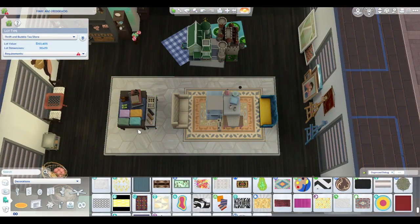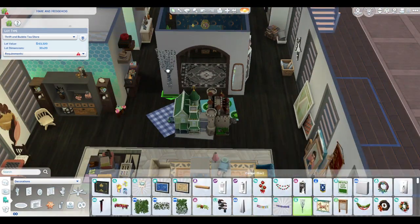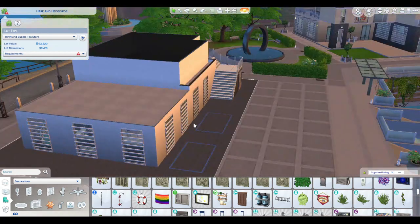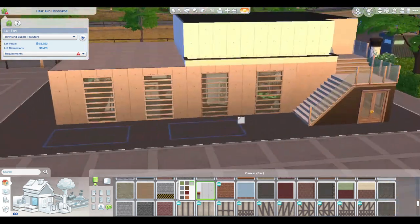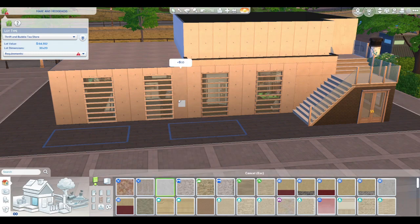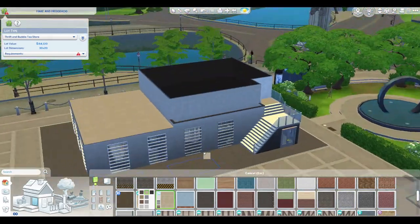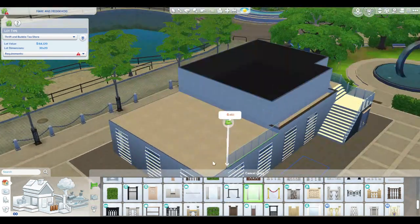The other thing that was kind of funny is when I went to save this, I wasn't paying attention to the lot requirements and I didn't have a sofa. Every sofa-like object was not a sofa — it was a love seat. So I did take out one of the love seats in the thrift store and added a sofa, so that now has the requirement met.